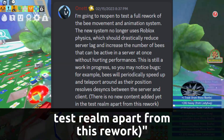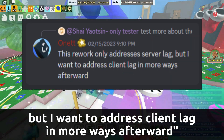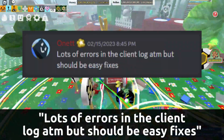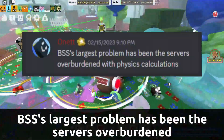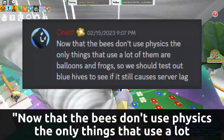'This rework only addresses server lag, but I want to address client lag in more ways afterward. Lots of errors in the client log at the moment, but should be easy fixes.'